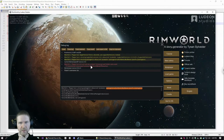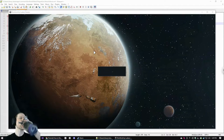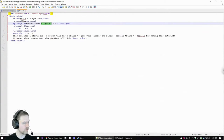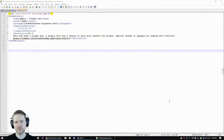Now we have our package ID and our supported versions set. The game says 'Plague Gun did not load any content' because we don't have any content yet. We'll fire it up one more time just to be sure everything's clean — and cool, no errors. Let's go on to the next step.